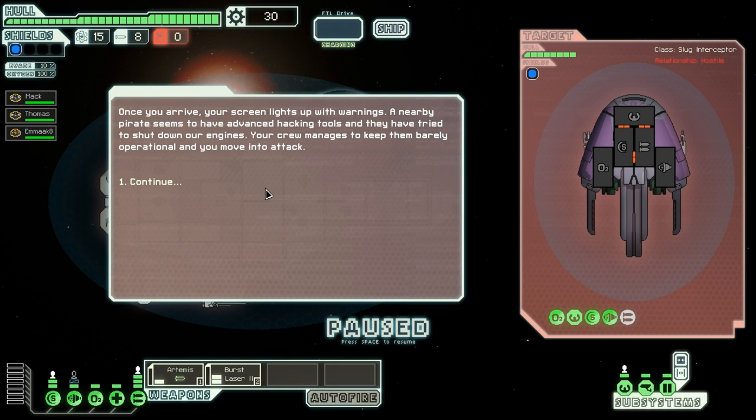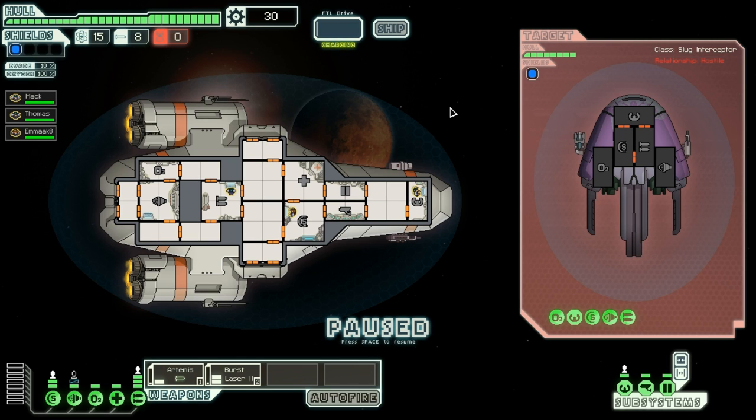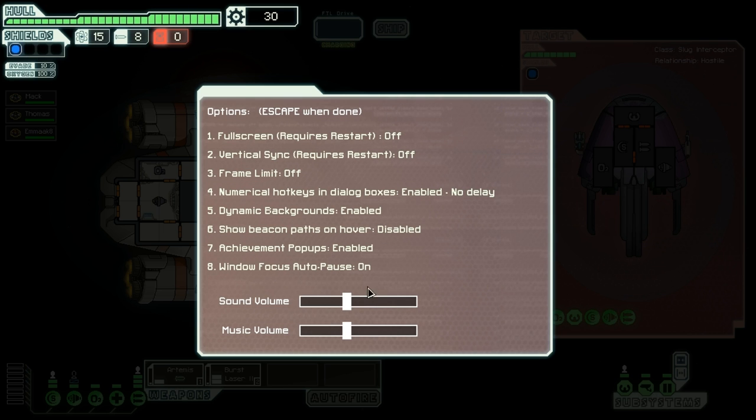Once you arrive, your screen lights up with warnings. A nearby pirate seems to have advanced hacking tools and they have tried to shut down our engines. Your crew manages to keep them barely operational and you move in to attack. The good thing about this game is you hit spacebar and it pauses it for you — it's just so much better that way. Music's too loud.